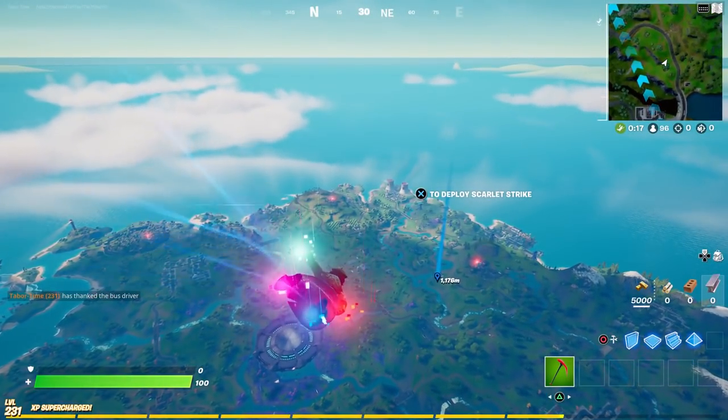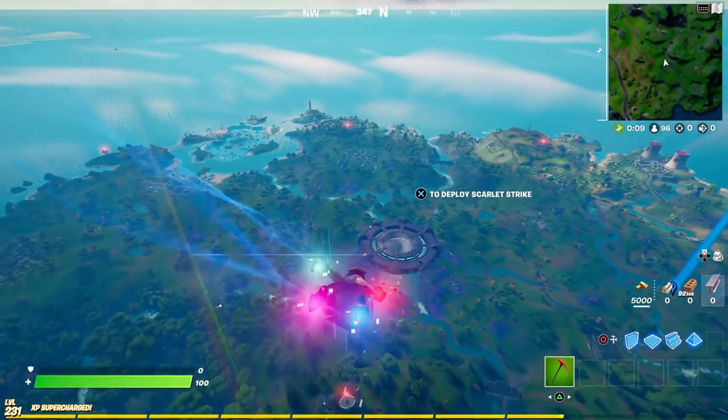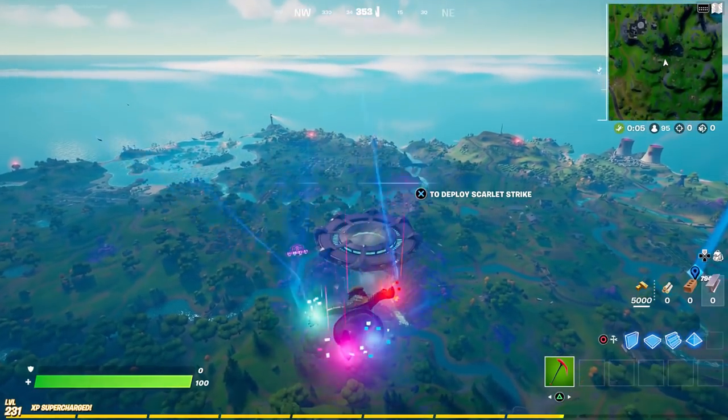As you should be aware, there are quite a few hologram pads on the map right now. Let me show you one in the middle of the map, right here on the party abductor UFO.